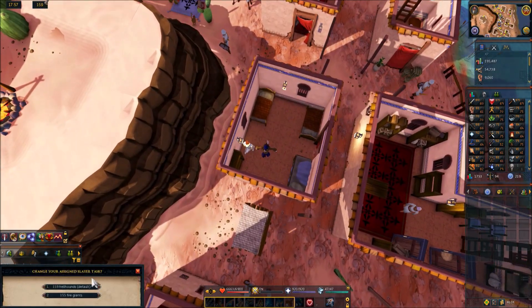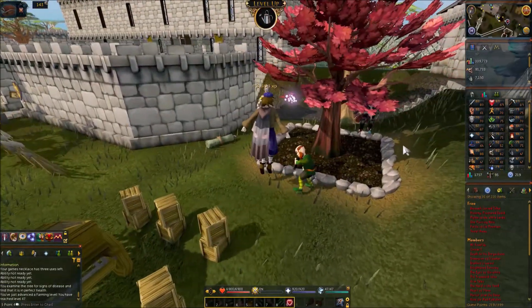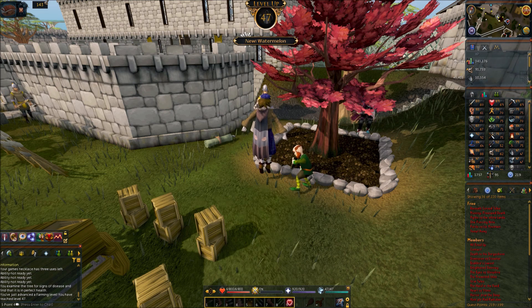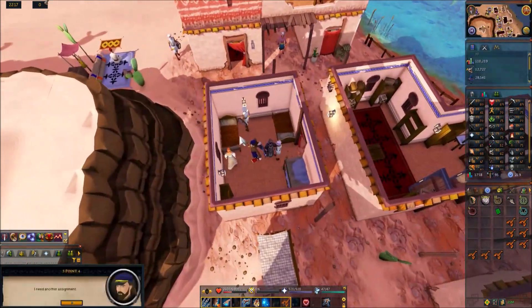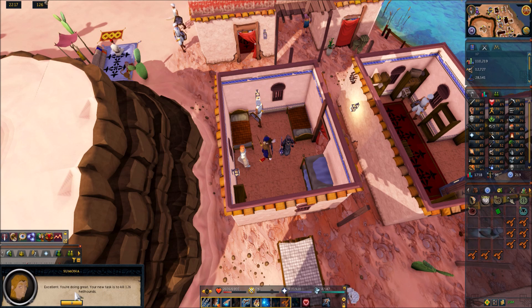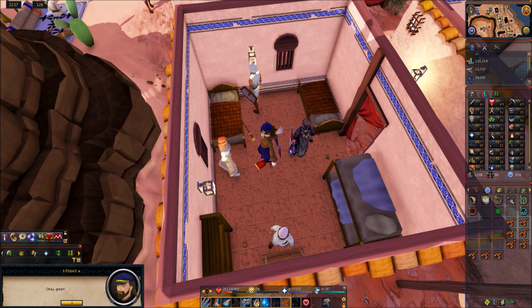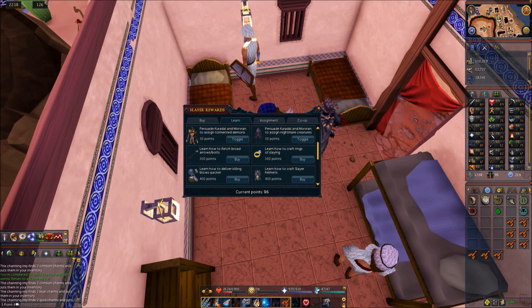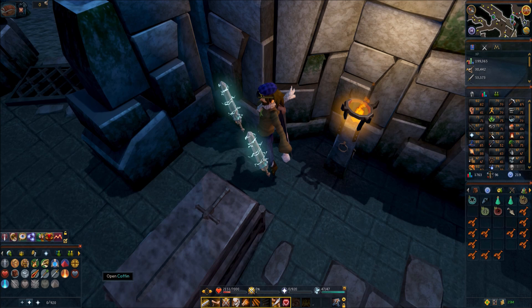Time for another assignment — hellhounds or fire giants. Starting tree runs now, maybe once every few days for extra farming XP. We just hit 47 farming. Finished a task, got a magic level and about 12k slayer XP. Next task: hellhounds. The hellhounds task was pretty good — two attack levels, a defense level, an HP level, a slayer level, and almost 200 gold charms.